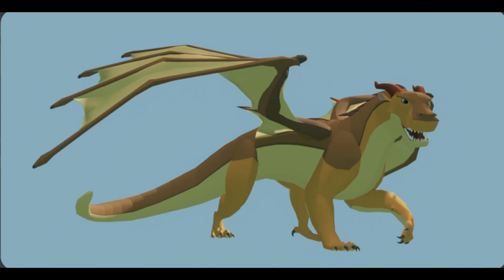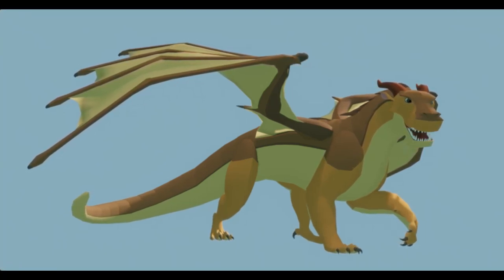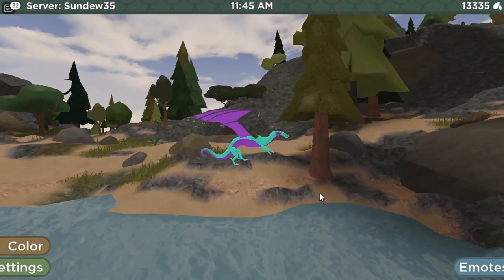And look at the tail. I don't know if it's just me, but it appears that it's finally divided into parts, and that's going to make customization easy. This likely means that we are going to be able to fade our model.